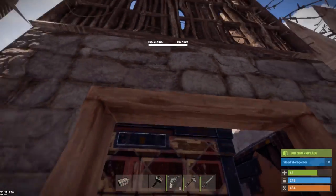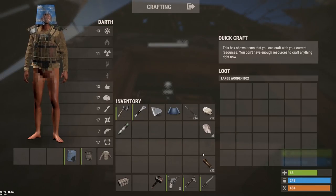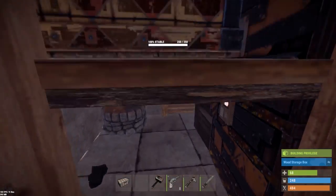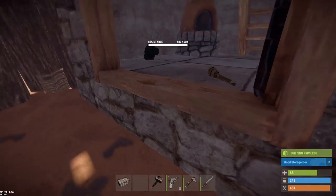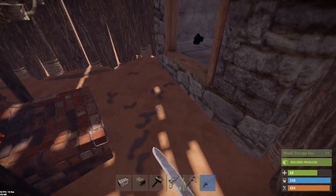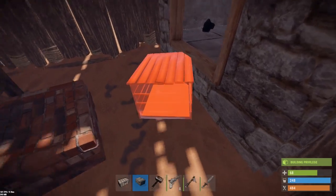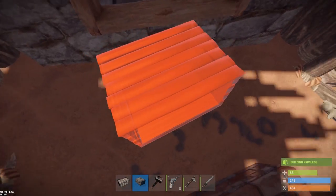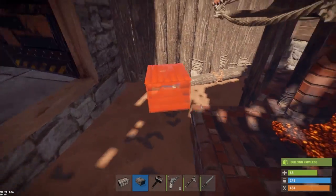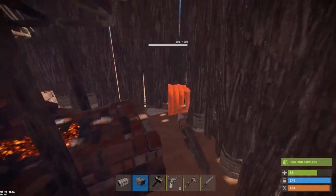There we go - nice! So we've got some storage and then the bottom one is gonna go... I really need something there. Is it a campfire that you can place there? It's not gonna let me place anything because of the large furnace - some bullshit. Why won't it let me place anything out here?